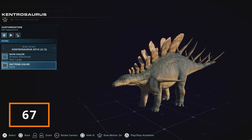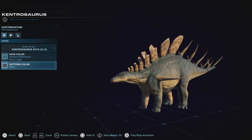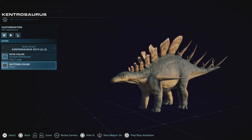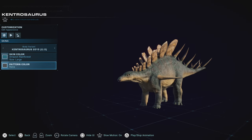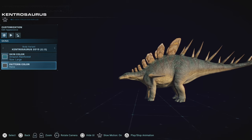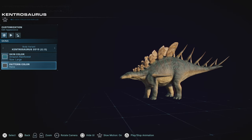Kentrosaurus is an addition that really worked well with having two body variants — it's really nice to use as both an adult version and a juvenile version, which is an awesome win. Having some pretty good skins all around, it doesn't really stand out too much beyond that. It's got features that make it work, like having a Stegosaurus feel but also the spikes of something like Gigantospinosaurus, and it stands out just enough to win me over.